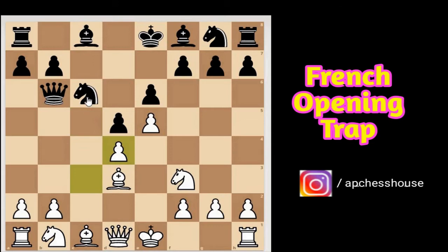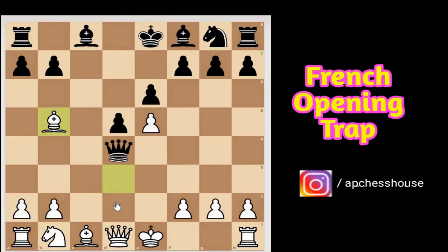If black thinks he can win a pawn by c captures d4, c captures d4, knight captures d4 — then we can simply capture the knight on d4. And if black plays queen captures d4, then he loses the queen by bishop to b5 check, which also attacks the queen with a discovered attack.